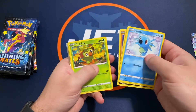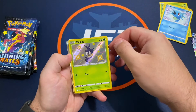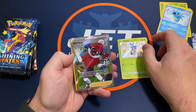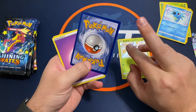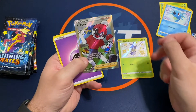Oh, we got a hit right out of the gate — oh, we got a double hit! Blipbug Baby Shiny with a Ball Guy Full Art Shiny — well, just a Full Art trainer. Ball Guy is kind of offset on the back, but very cool.